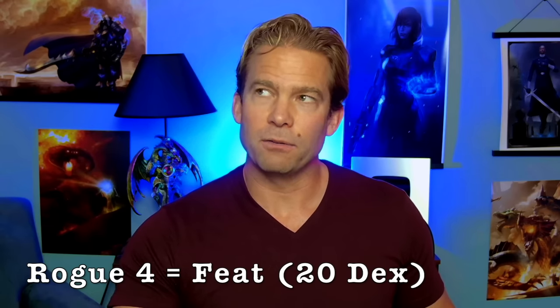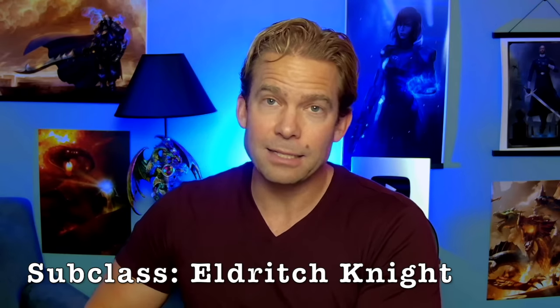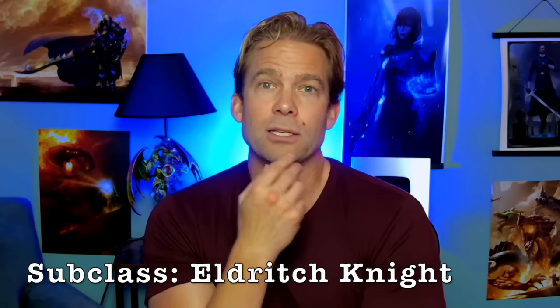At Rogue 2, we get Cunning Action to Dash, Disengage, or Hide as a bonus action. At Rogue 3, we get our subclass — Thief — and this is the main reason we went Rogue. Thief's Fast Hands lets us take two bonus actions every single turn, meaning two Enraged Throws every turn. Enemies will just melt under all that thrown weapon damage. After getting Thief, I'd take one more Rogue level for another feat to boost Strength to 20, then go Fighter for the last three levels for Action Surge, a fighting style, and potentially Eldritch Knight's Weapon Bond to make any weapon a returning weapon.